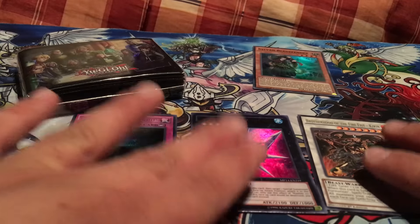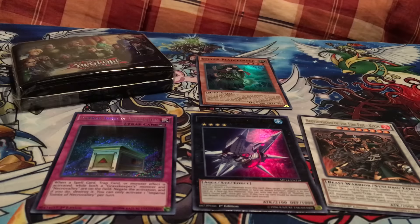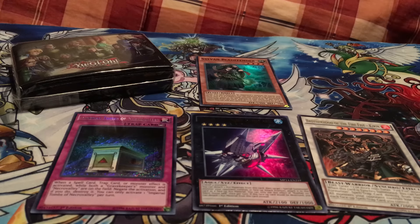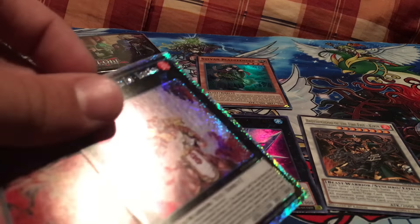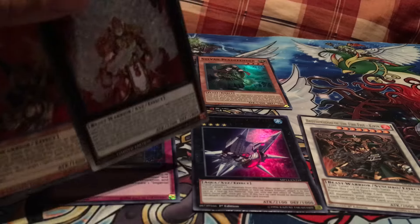So, one pack — can't ask for much more with these blisters if you're interested. They're $4.99, I believe, at Target. It comes with one Mega Pack, generally, although I have seen some without Mega Packs, plus 40 sleeves and some promos. Pretty cool investment if you're just looking to pick up some things — maybe you see specific promos that you need.